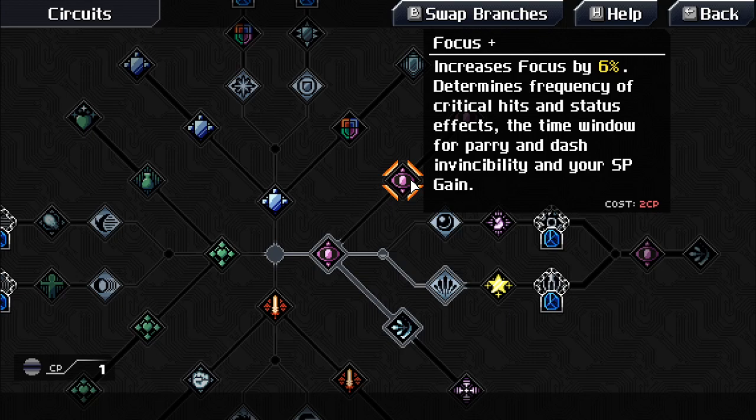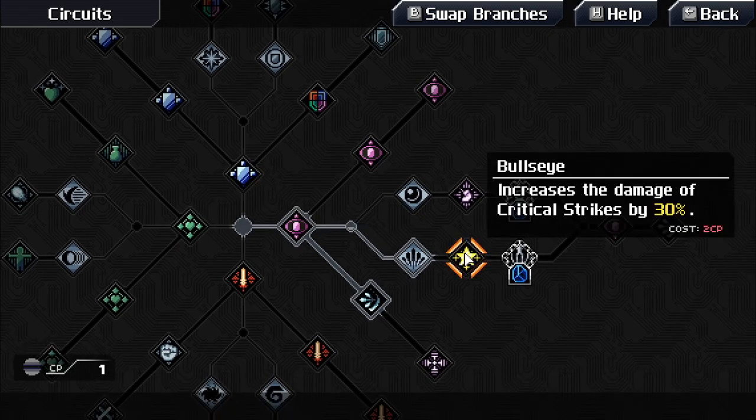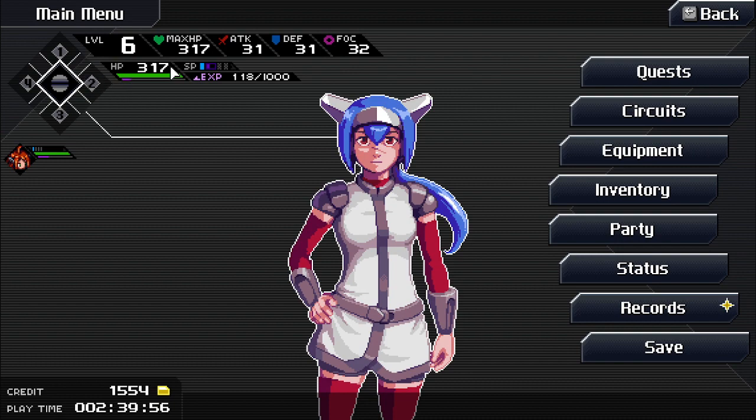Interesting — you can get all those circuits. It increases focus by 6%. Probably should get the critical strike damage circuit, though not sure what the current crit chance is.